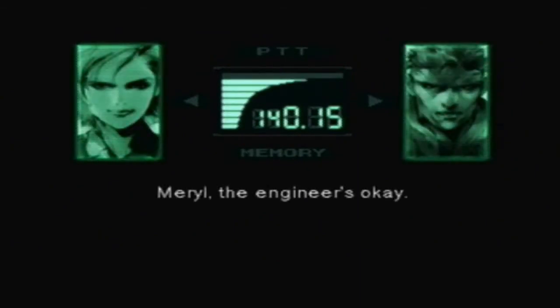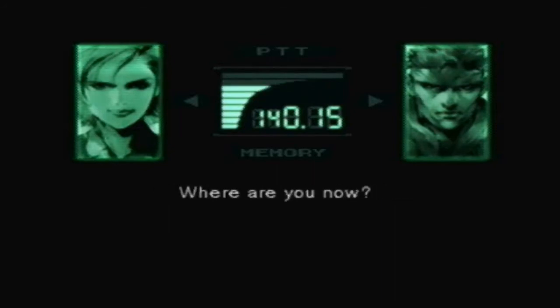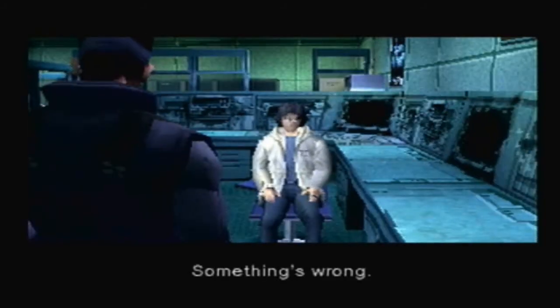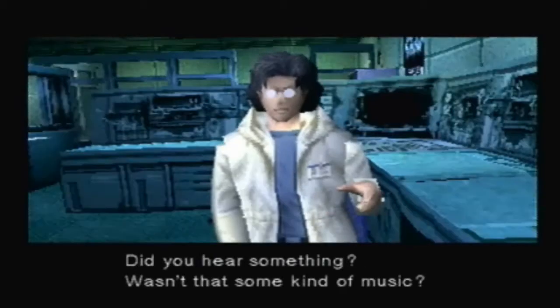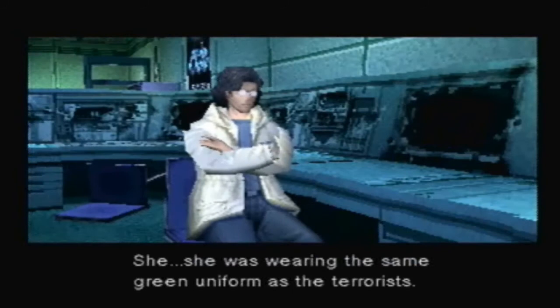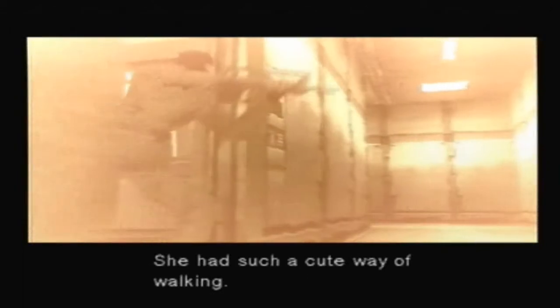Meryl, the engineer's okay — that's a relief. I want you to look after him. Where are you now? Very close — there she is, over there. Oh no, damn — they spotted me. Meryl, what happened? Something's wrong. Did you hear something? Wasn't that some kind of music? What did she look like? She was wearing the same green uniform as the terrorists. A disguise? She has such a cute way of walking — she kind of wiggles her behind. You were really looking? Well, she's got a very cute way of walking.